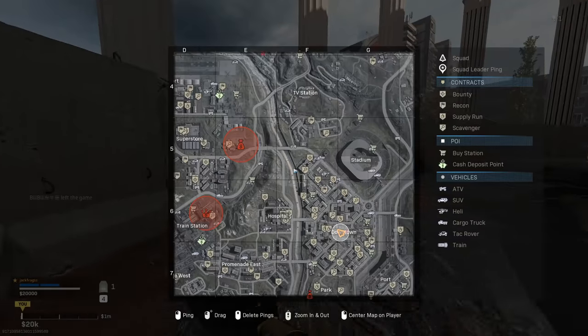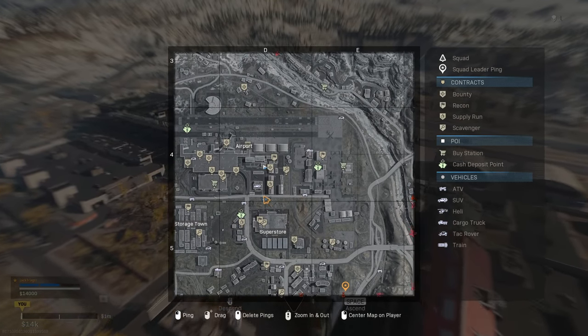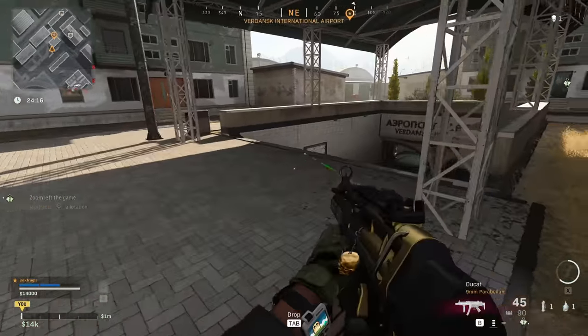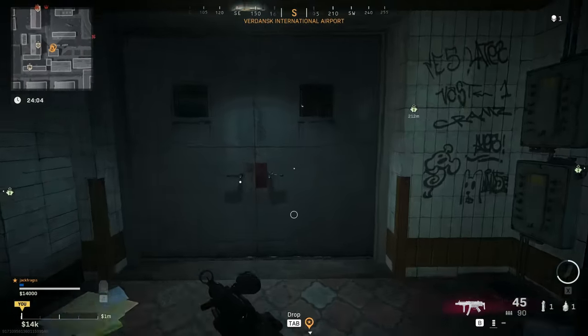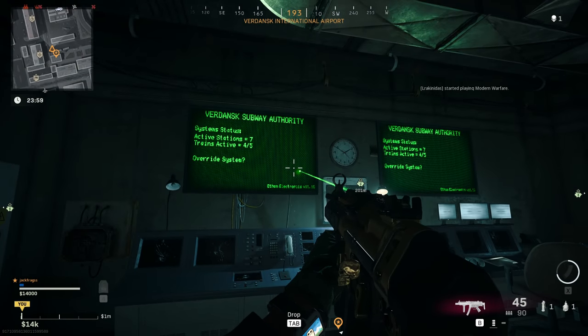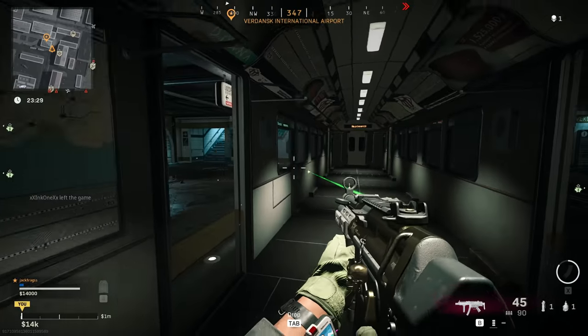Once you've entered the code correctly, head out of the building and go up to the new metro station to the south of the airport. It's located right here and it's called Airport Metro. Get there, head down the stairs, and go straight through the doors in front of you. Interact with the big console here and a special train will be called to the platform. Go into the train, wait a few seconds, and it will take you to the secret maintenance metro station.